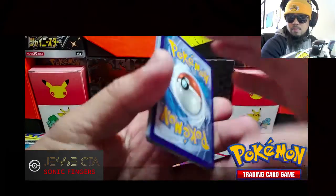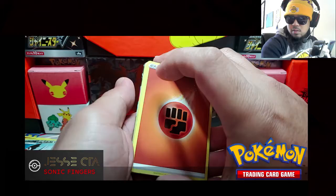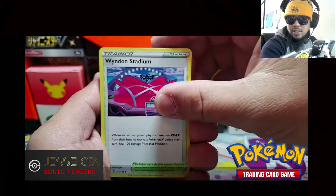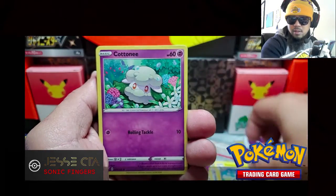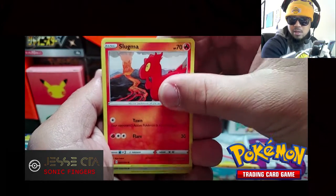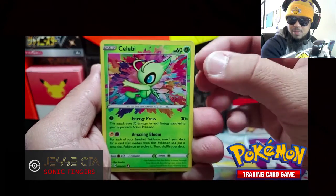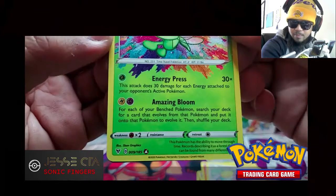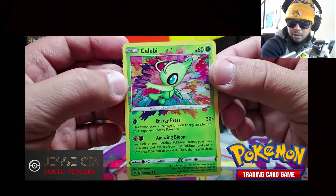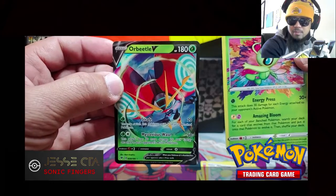Code card. Pack six: Fighting, Loudred, Wind in the Stadium, Substrika, Cottony, Joltic, Mudbray, Slugma, Whismur. Celebi is our reverse holo, but it's actually an Amazing Rare — which is dope. Nice, good centering. And the rare is Orbeetle V. Nice.